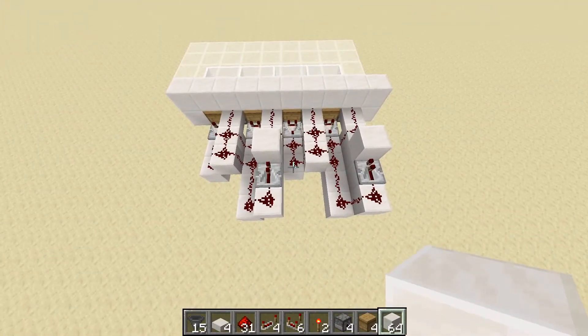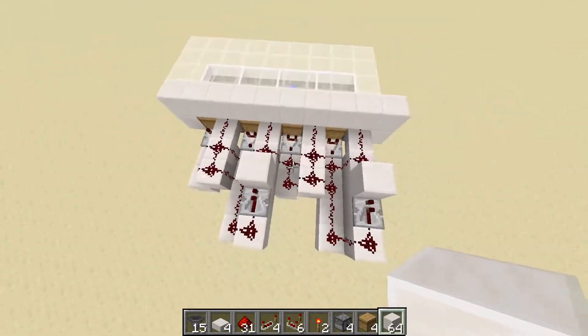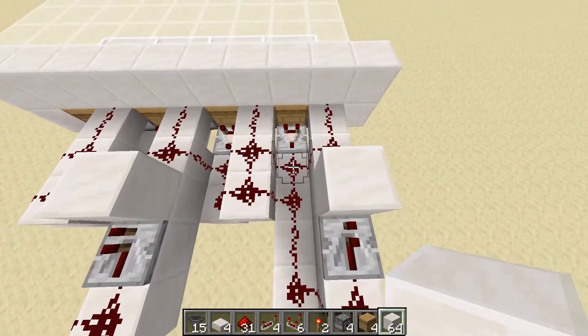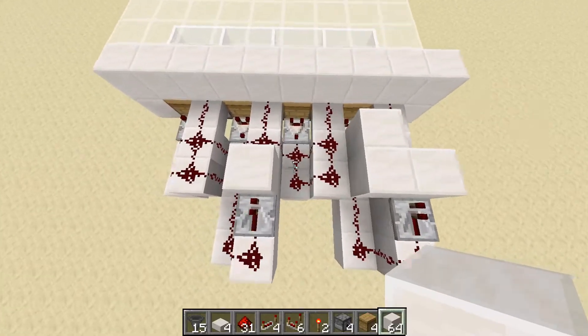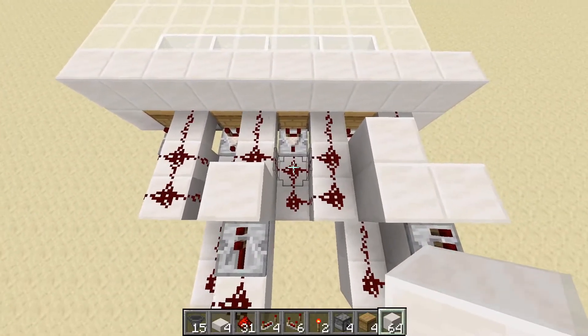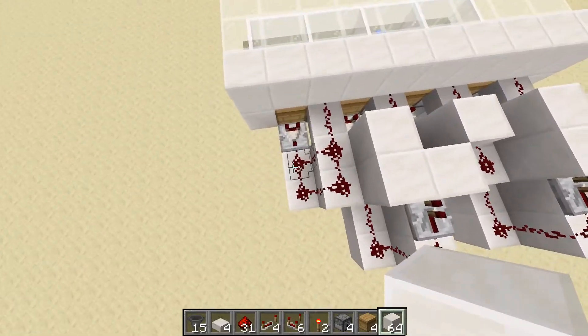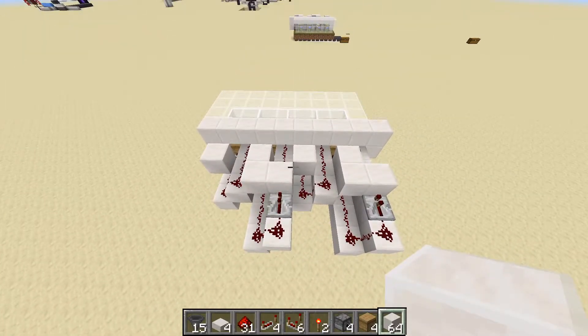Now we need to stop these lines from running into each other, as they're all pretty tangled up. To do that, head over and place two blocks on top of these blocks forming an L shape. Then to the left, place one block in front of the comparator. Again, make an L shape and place one block in front of the comparator, and all our lines have been straightened out.